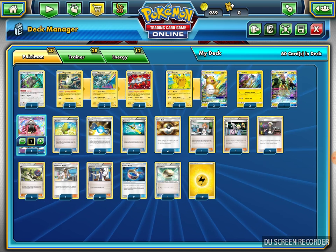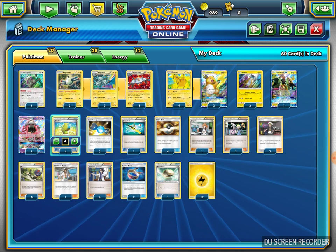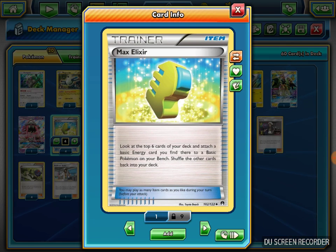Now the trainer lineup. I play four Max Elixir. Max Elixir says you look at the top six cards of your deck and attach a basic Energy you find there to a Basic Pokemon on your bench. That's my energy acceleration — every time I flip into a Lightning Energy I attach it to a Pikachu, Lele, Oranguru, Raikou, or Magnemite so I can increase Powerful Spark's damage output.